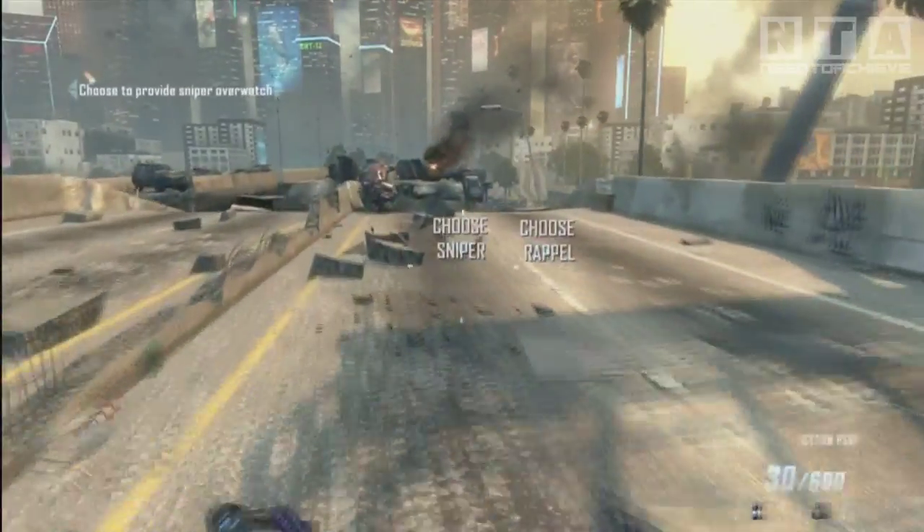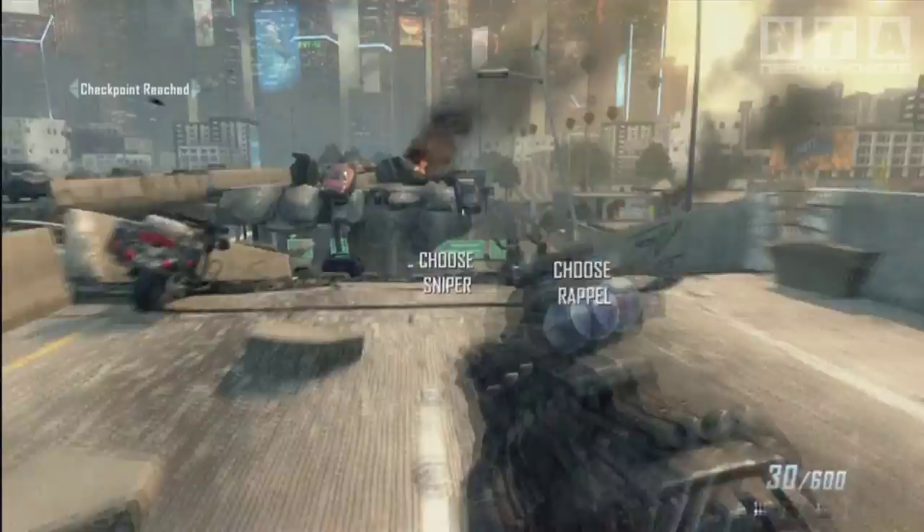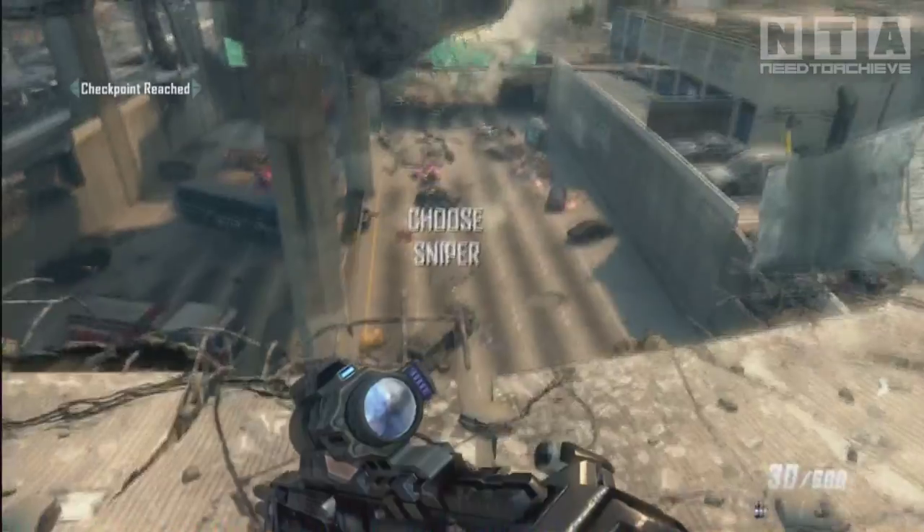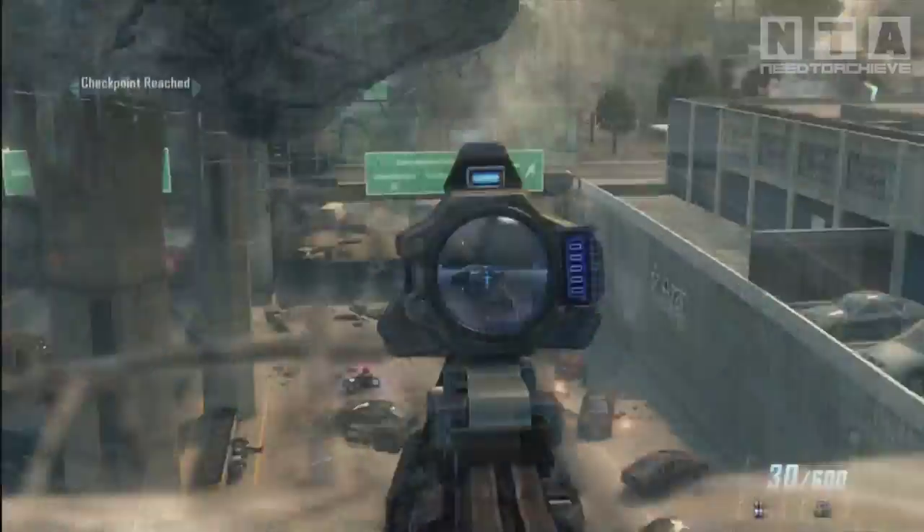Challenge number 2: equipping the sniper. Make sure you actually go to the sniping spot and not choose the rappel. All you need to do is stand there and take out 10 people with a headshot.